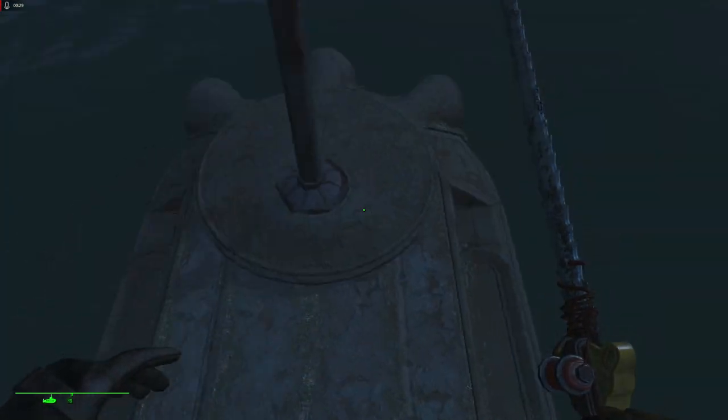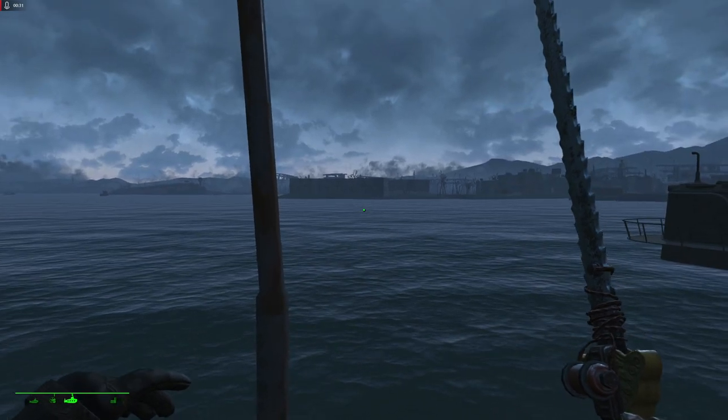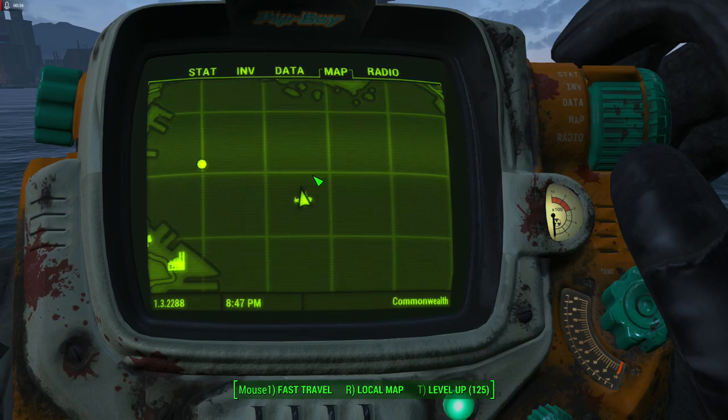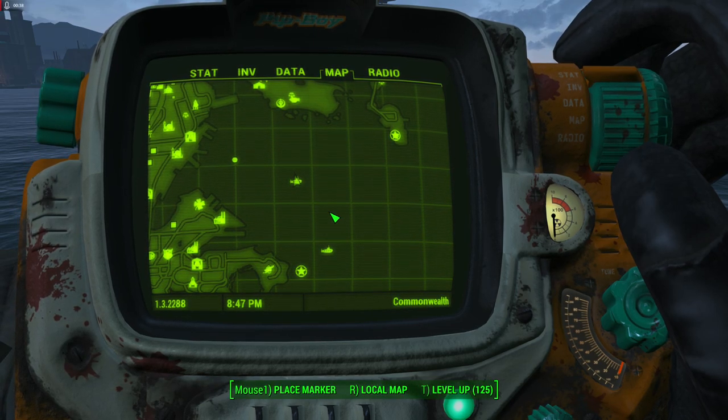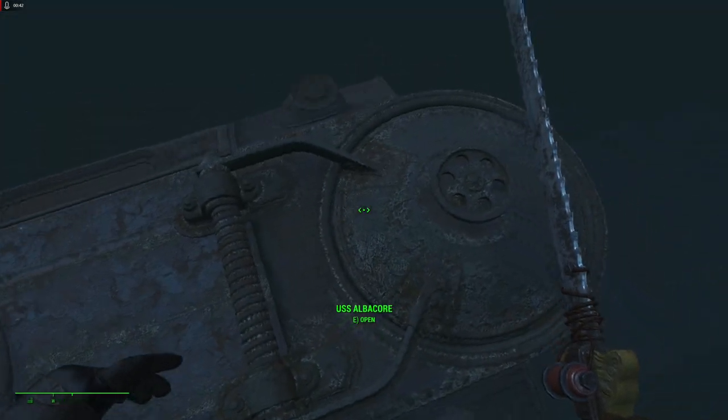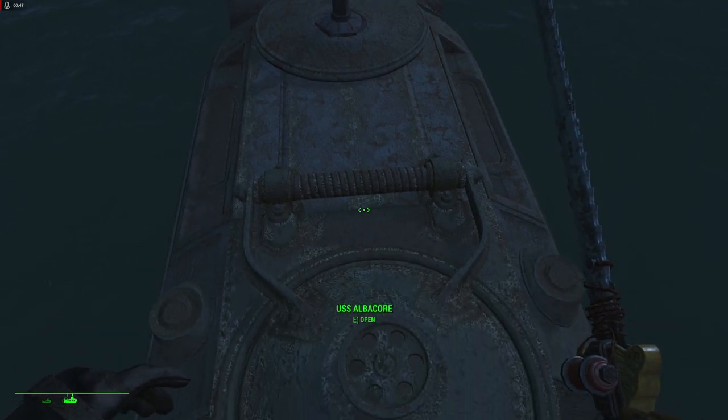So let's just get started. This is the submarine here. It's just away from the castle and near Boston Airport. It does have a map marker right about here. This is it here with a flag on the submarine.